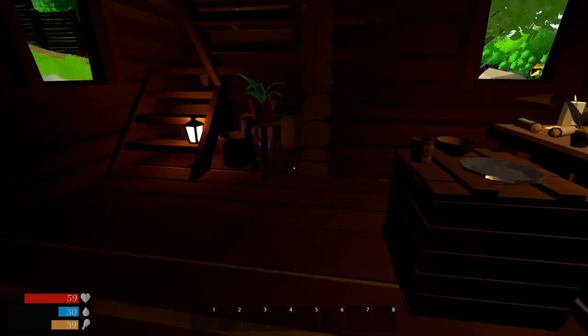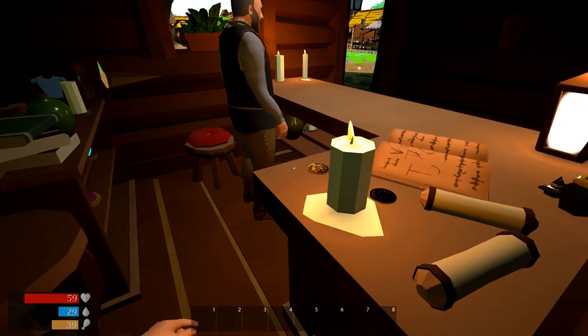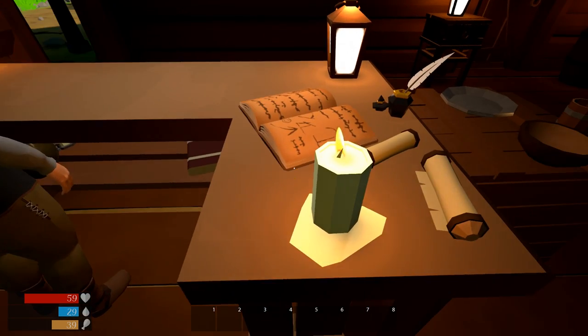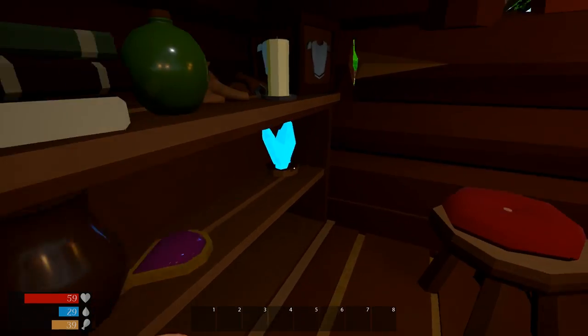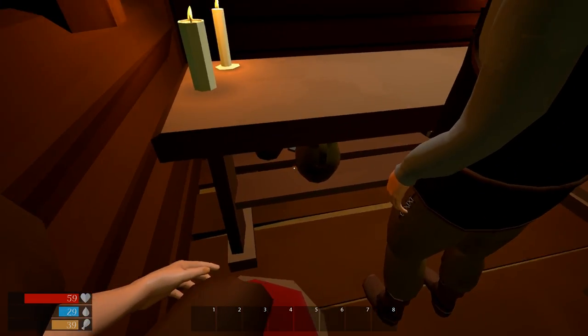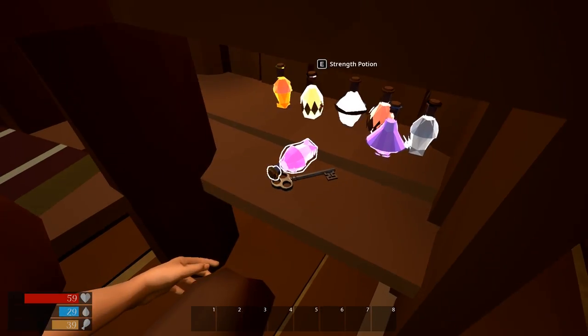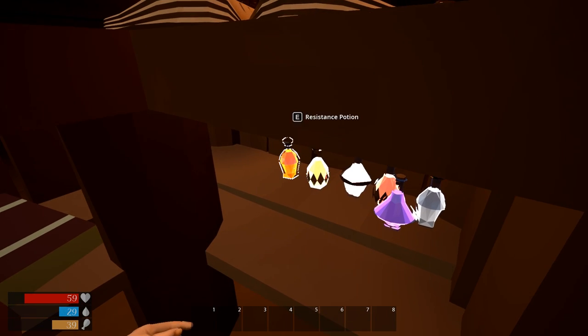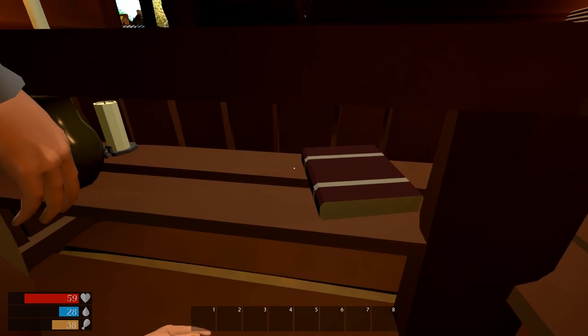One thing you'll want to do is rob the quartermaster blind. This is an early access game, and one thing they need to add is consequences when you rob people — they should chase you or yell at you. But for now I'm just going to steal because I can. We find a key, a resistance potion, speed potion, and healing potion.